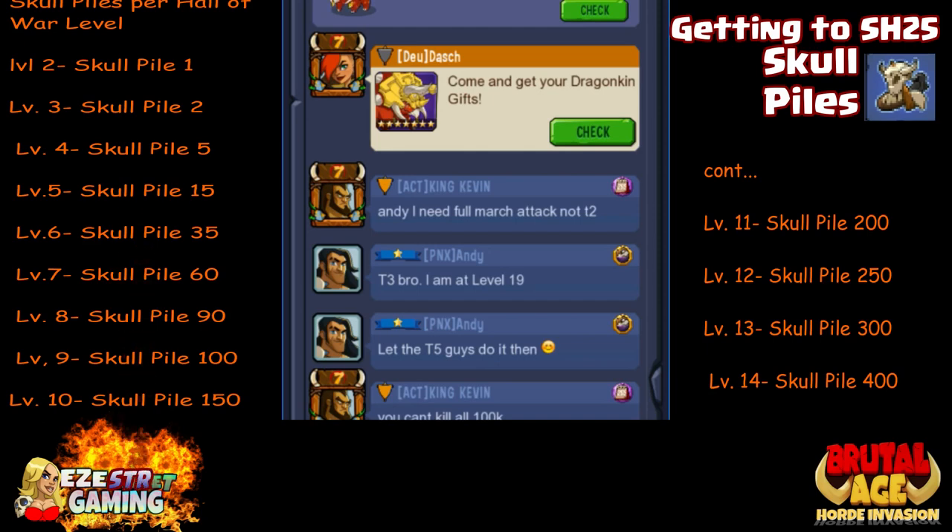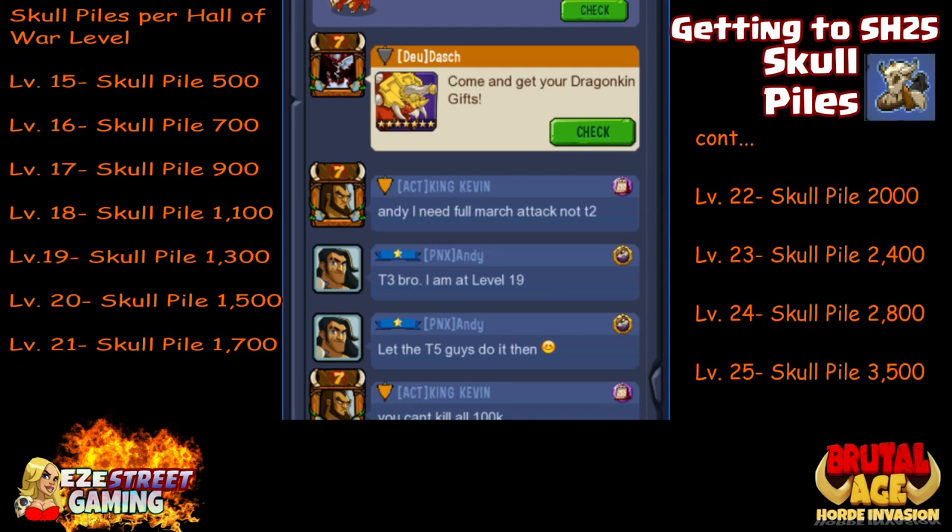It starts off slow. For level two you need one, for three you need two, for four or five... by level 14 over on the right-hand side you need 400, and they cost 15 gems apiece. You can get them from the traveling merchant — he'll give them to you 50% off sometimes, but you're talking about four or five at a time normally. I've heard from other players that if you refresh the merchant many times you'll get a large amount, but I haven't seen it yet.